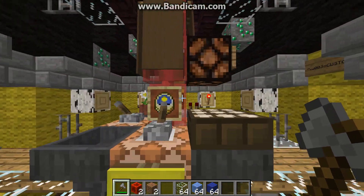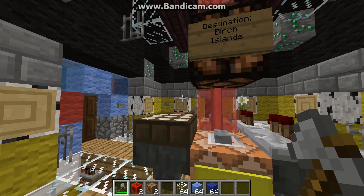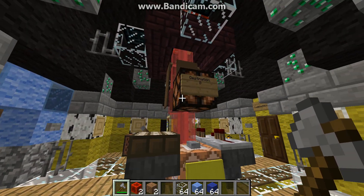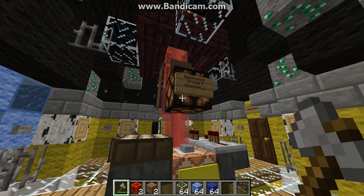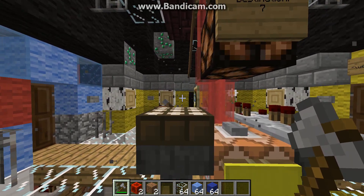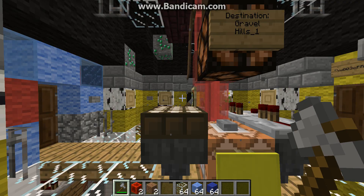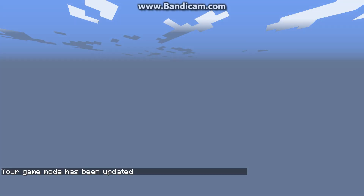Now we get into the interesting bit. I'm going to travel to an interesting location I saw in the past. There's a Save Location Cycler — you can save locations and give them a name, and this is the displayer. It's got nice little particle effects for traveling. I'm going to travel to Gravel Hills. Travel. This is Gravel Hills.